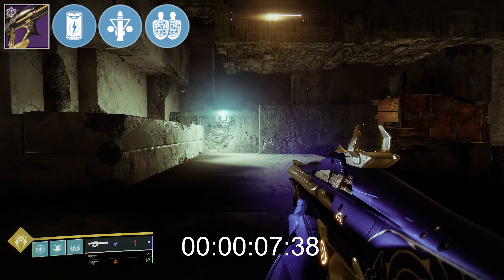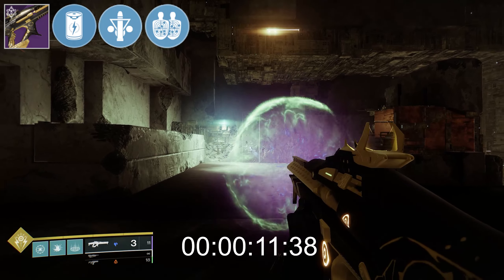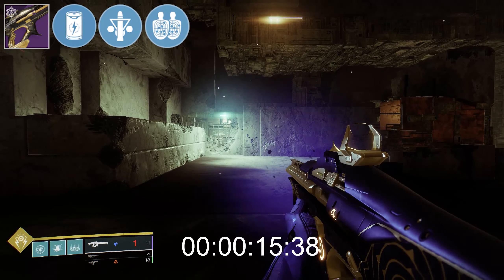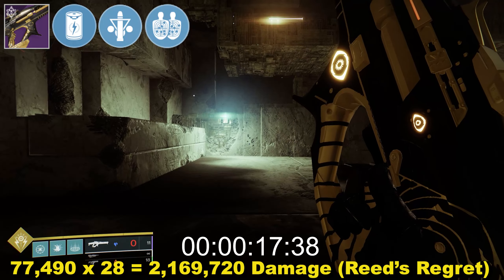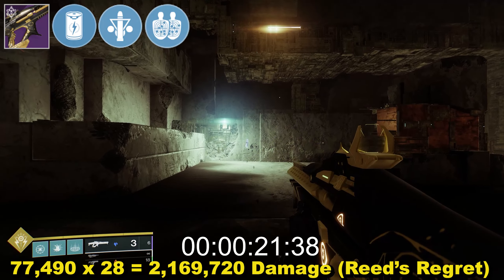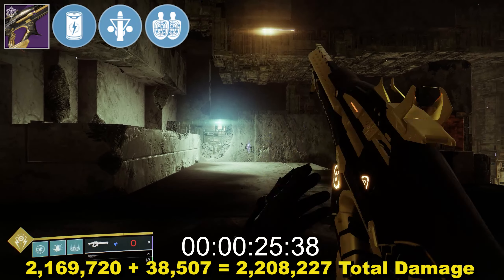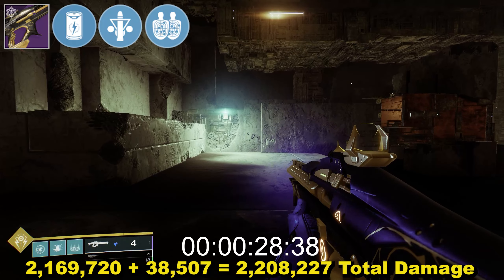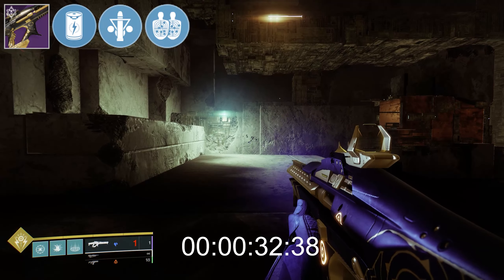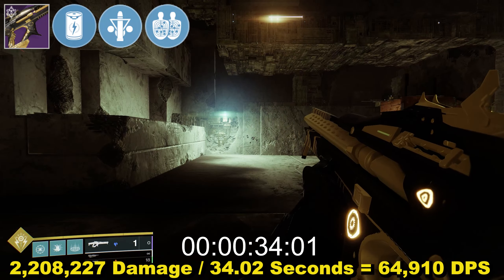With Accelerated Coils having the same number of rounds — 20 in reserves, increasing to 28 due to Triple Tap and landing all precision shots — total damage for Reed's Regret alone was 2,169,720. Adding the round from Cartesian, that jumped to 2,208,227. Timings are exactly the same other than the weapon now charging faster. Total time came in at 34.02 seconds, meaning DPS was 64,910.